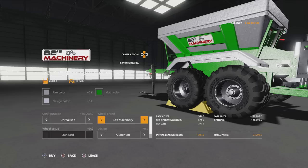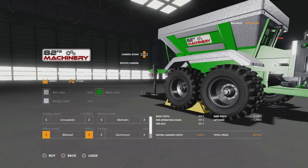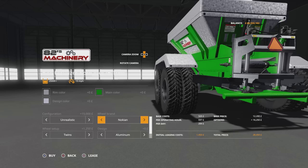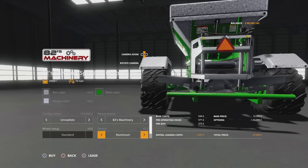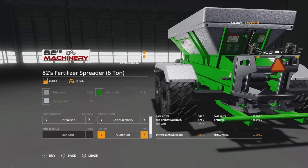Then we've got tyre options: 82's Machinery tyres to start with, then Trelleborgs, Michelins, Bibload — I do like those knobbly Bibloads, they're rather cool — and Agra Terra. Then Nokian: ELS and twins. The design on the back spreading section has options: aluminium, dark steel, galvanised, white paint, black paint, black plastic, back to aluminium. Then spreader system — standard or unrealistic for an extra 10 grand, but it doesn't say anywhere what the spread width is, so that's going to be a bit of a surprise.